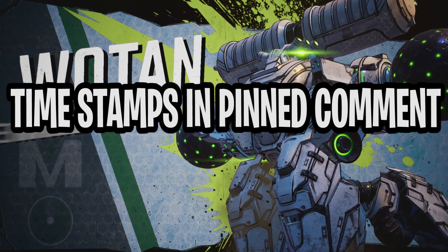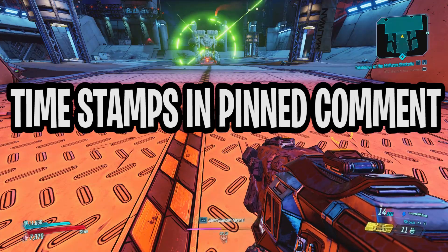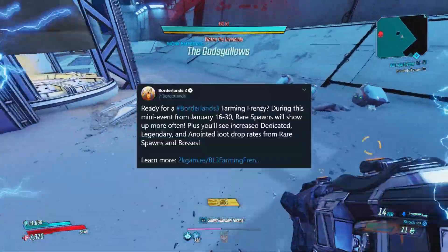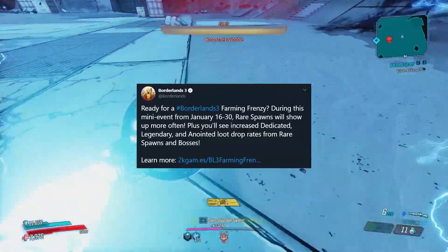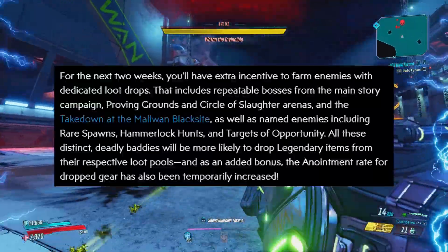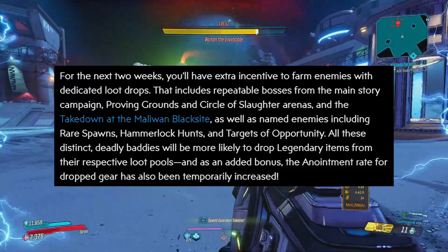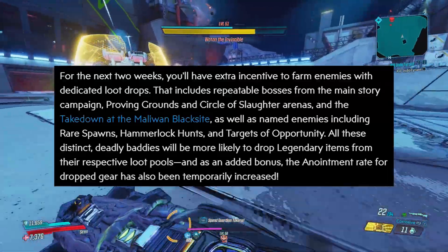What is up guys, Z Karma here, welcome back to another Borderlands 3 video. Gearbox just announced via Twitter that starting tomorrow, January 16th to the 30th, we will have a Farming Frenzy mini event. Rare spawns will show up more often and we will get increased dedicated legendary and anointed drop rates from all bosses, including main story, rare spawn, Proving Grounds, Circle of Slaughter arenas, and the Takedown at Maliwan's Blacksite.